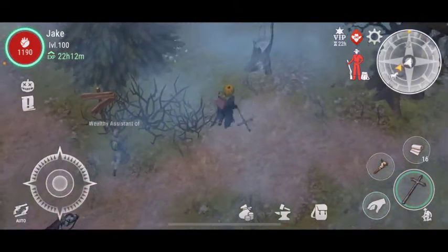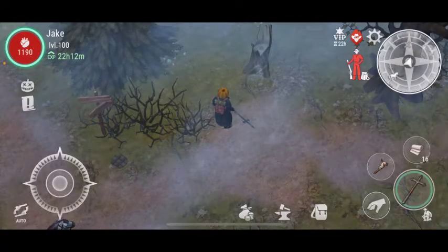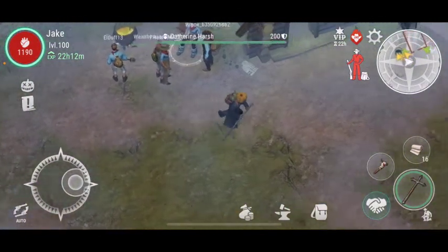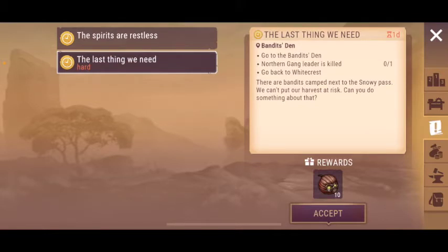Basically, we have a few more days of the event left — 6 days. So I can still farm pumpkins for six more days, maybe a few more hundreds. Anyway, before that, let's check this out. It's our VIP day, so we can do both canyon trials and the gang leader bandit dance.